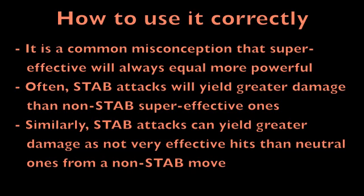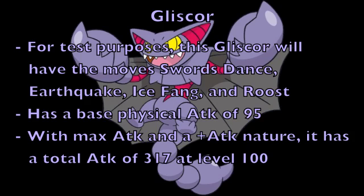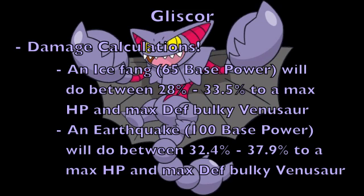For this example, I'm using a Gliscor with the moves Swords Dance, Earthquake, Ice Fang, and Roost, just for test purposes. Gliscor has a base physical attack of 95, which translates to a total physical attack of 317 at level 100 with max physical attack EVs (252) and a plus physical attack nature. This first damage calculation will be against a max HP and max physical defense bulky Venusaur. Because Gliscor has only two attacking moves — Earthquake and Ice Fang — most people will automatically think to go for Ice Fang because it is super effective against the grass/poison type Venusaur.